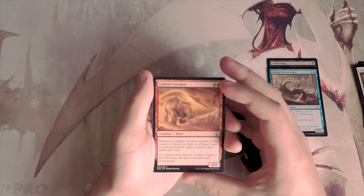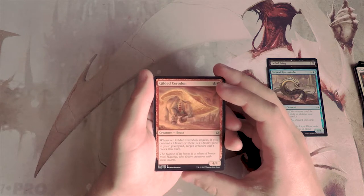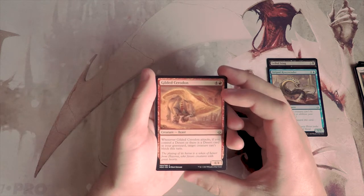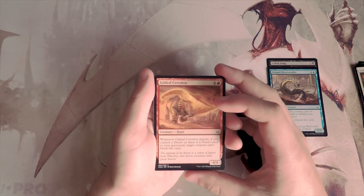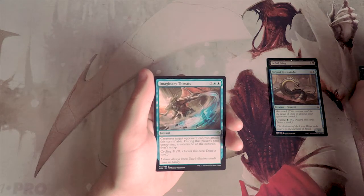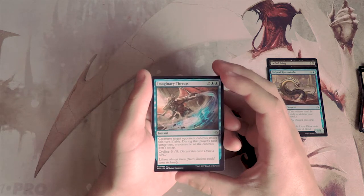Gilded Ceraton is a 4/4 for four and a red. When it attacks, if you control a desert or there is a desert card in your graveyard, target creature can't block this turn. This is a decent top-end for a red aggro deck, especially if you pick up a couple deserts, which is very likely in this set. I like this card, but I don't think it beats either of the other two we've pulled out so far.